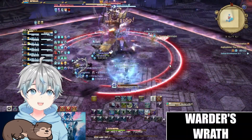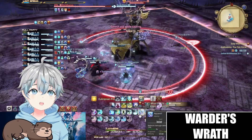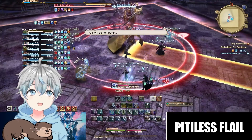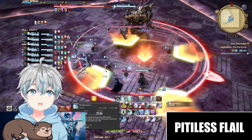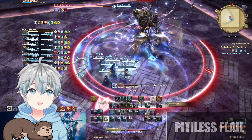Next up, he'll cast Warden's Wrath, a moderately hitting AoE. Pitiless Flail will target a random member for a line AoE that will knock back anyone hit. Directly following this, a stack marker is placed on the same target. You can prevent the knockback of the line AoE by using your knockback immunity.